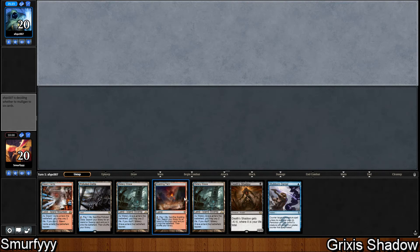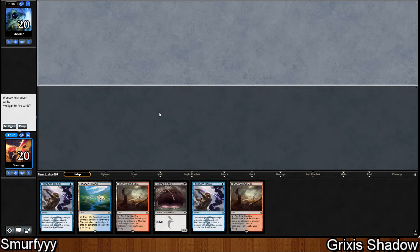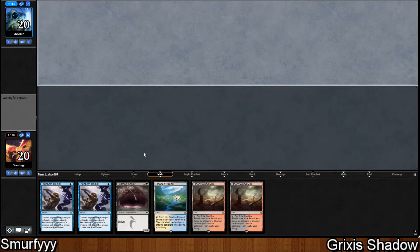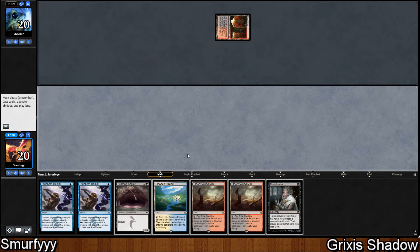This hand is very land-heavy so I'm just going to mulligan. I don't see a reason to keep it — no huge payoff. And I guess we keep this one. We definitely want that on top. This Gurmag Angler should be fairly quick to get out. We can go turn 1 fetch-shock, that's two cards in our graveyard, then fetch with the Bloodstained Mire for a third — so we should be able to get the Gurmag Angler out pretty quickly. With Stubborn Denials it should be really good.